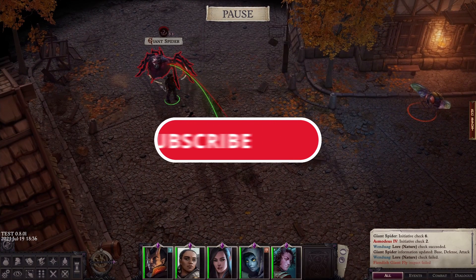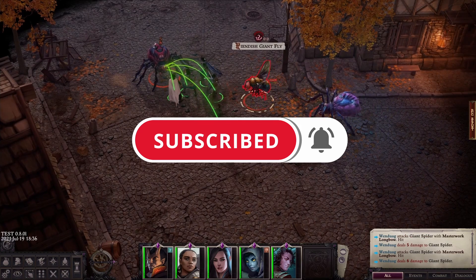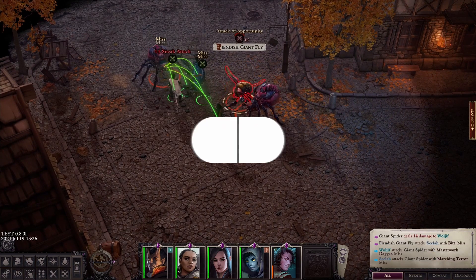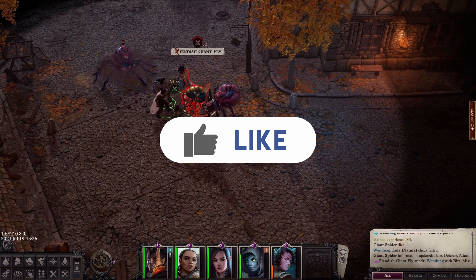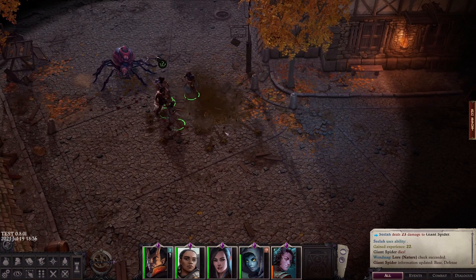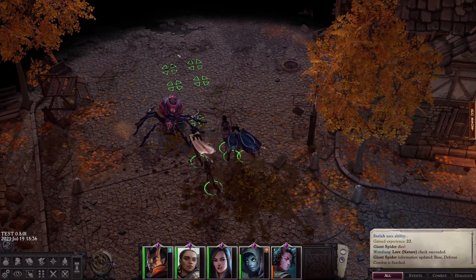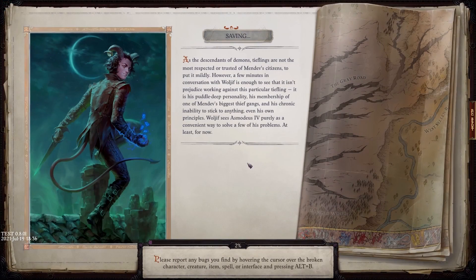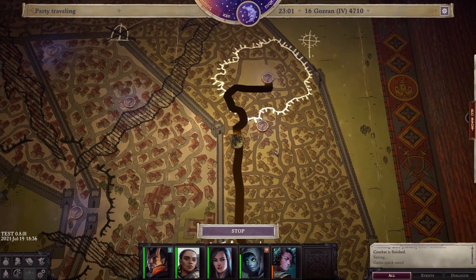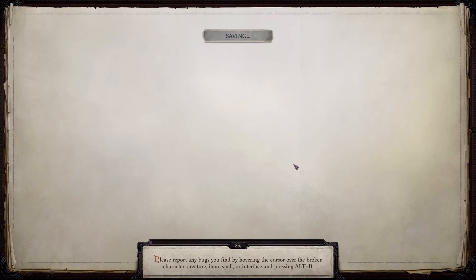Greetings everyone. Hope all of you are having an absolutely fantastic day. We are back with more Pathfinder content and this time Owlcat has released a small patch for the current beta release. Nothing too game-changing but there are definitely some nice quality of life fixes that I appreciate, and I know a lot of the people who have been commenting on my videos are going to appreciate them as well. So let's go through a few of them. I'll leave a link down below in the description where you can access the full patch notes and you can read them yourself.